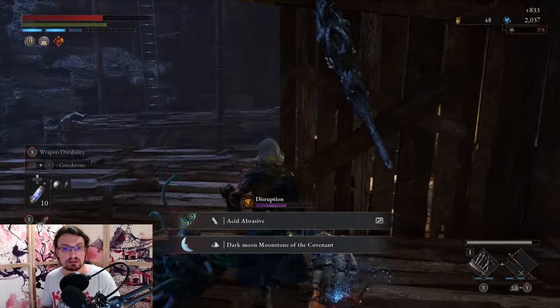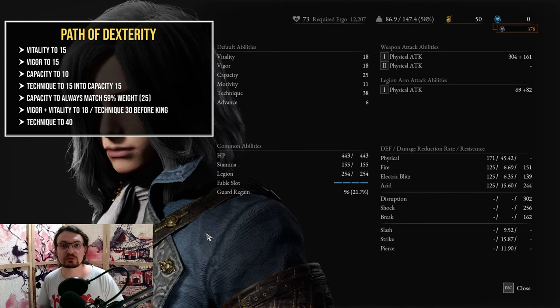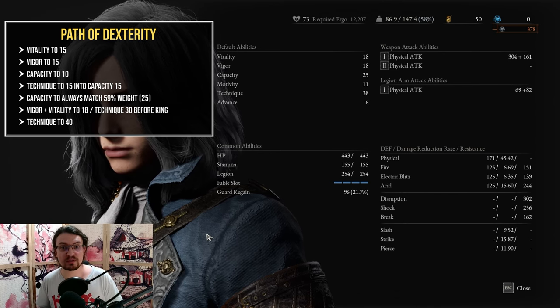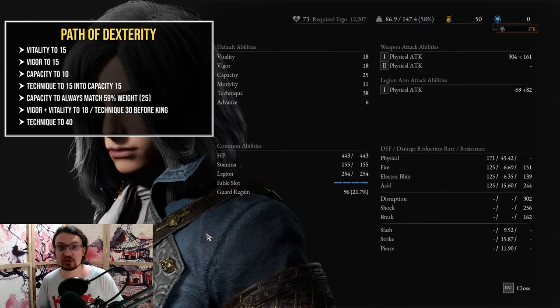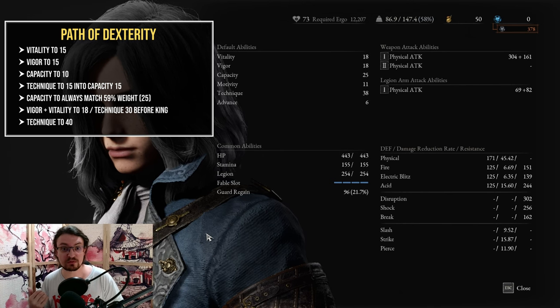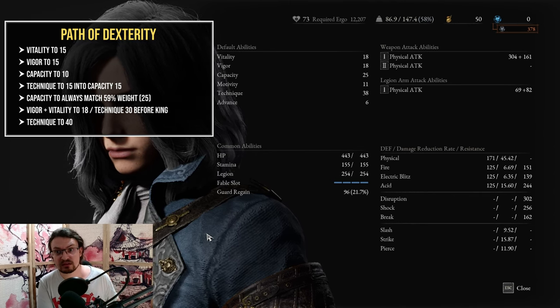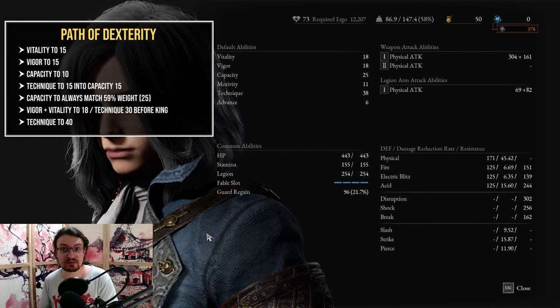Next let's have a look at the attributes for this build and how to progress your character. We are going to start with the Dexterity Path. This will give us access to the Rapier, which is an amazing weapon early on, and we get a decent stat lineup. Go with 15 Vitality first to expand your health pool so you are not getting one shot — it gives you a little bit more lenience, especially on this build. Next boost up your Vigor to match 15, Capacity to 10, then your Technique to 15 to boost your damage. Match your Capacity next to 15. At this point you will have access to the Booster Glaive, which will then warrant a little bit more weight so you can equip this one without dipping into the slightly heavy domain.